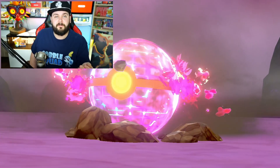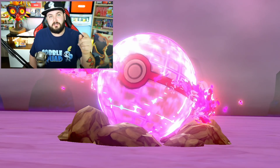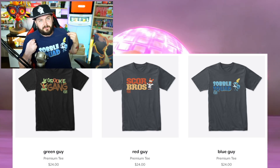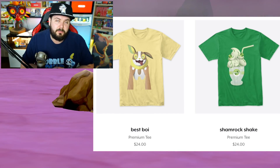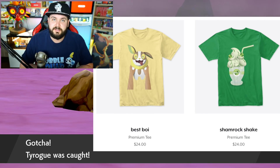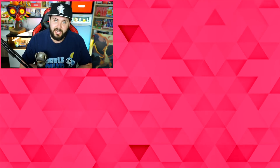Well guys, I hope you found this video helpful or informative. If you did, be sure to hit the thumbs up button down below. If you want to represent your starter, be sure to check out AustinJohnPlays.com for brand new merch — SaboSquad, GoogieGang, and ScoreBros — in addition to some brand new designs coming all the time. If you're new to the channel, be sure to subscribe and turn on notifications. Until next time, AustinJohn out.